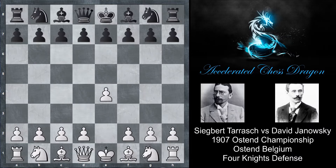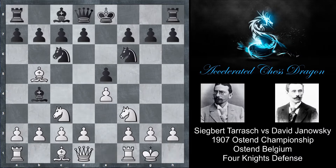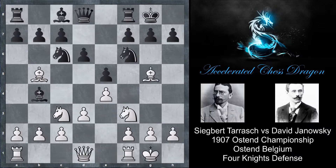Tarasch starts the game off by playing e4 and we have e5 by Janowski. Knight f3, knight c6, knight c3, and knight f6. So we have the Four Knights Defense. Bishop b5, bishop b4, and it seems very symmetrical until this moment.